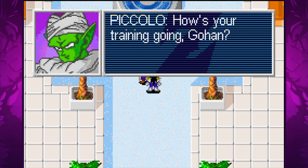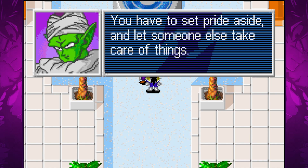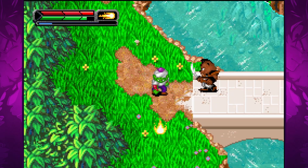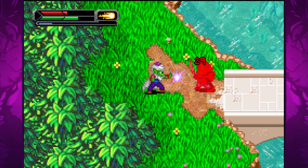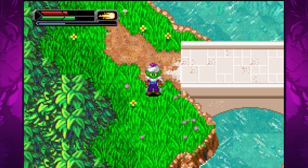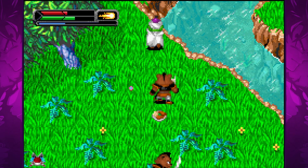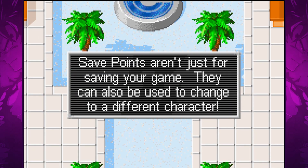We meet with Piccolo, whom we can now play as. Despite the game's title, The Legacy of Goku, Goku is barely present — which makes a lot of sense if you're familiar with the Android/Cell saga. We get to see the story through the perspective of numerous characters, which allows for a lot more detail because we aren't limited to just one. This was one of the first game's greatest flaws, as Dragon Ball Z features a vast ensemble cast and being limited to simply playing as Goku made the game not only very short but also quite disconnected.